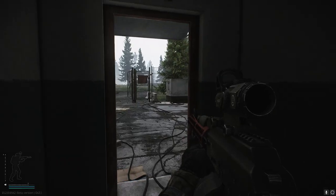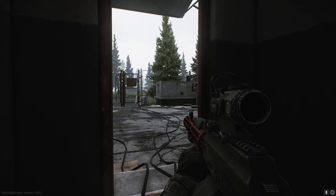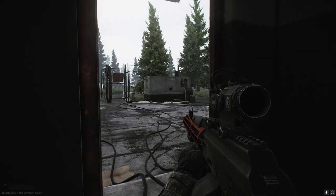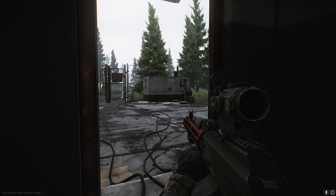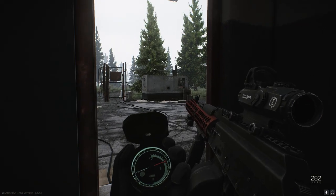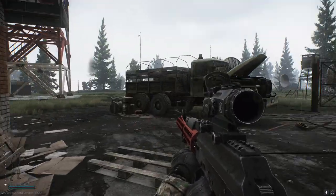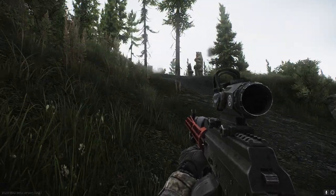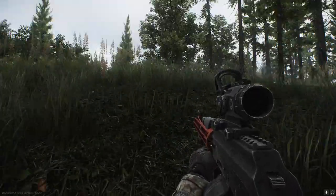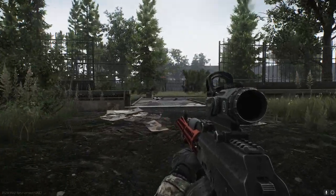I'm heading back to you. Okay, next step — we've got the key to get to the server room. How do you want to enter the building? Let's come from the rear, from the north, from the administration building. I'll take point. Oh, Sanitar. I've heard stories about him — he shoots up on morphine and just murders people. He's a brutal man, I've been told. No mercy.